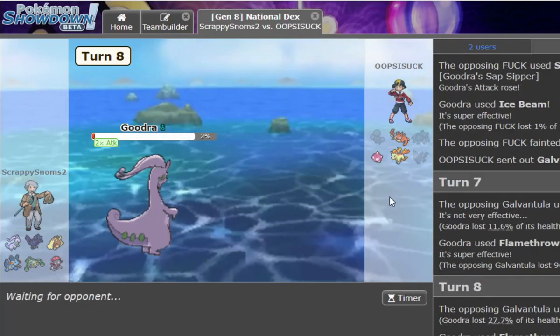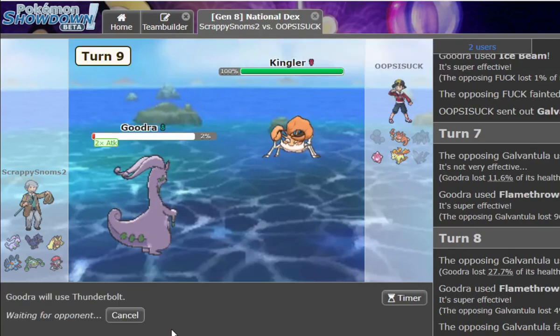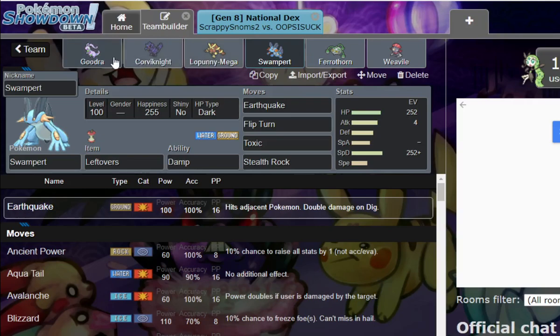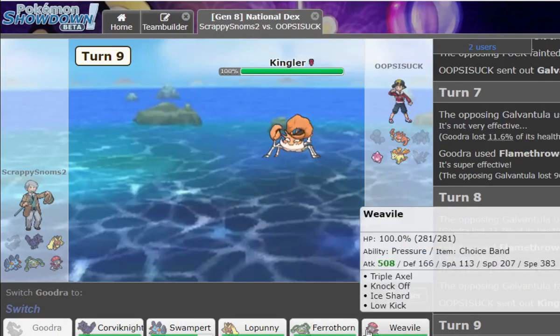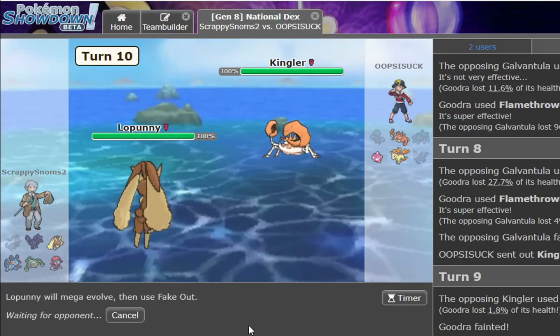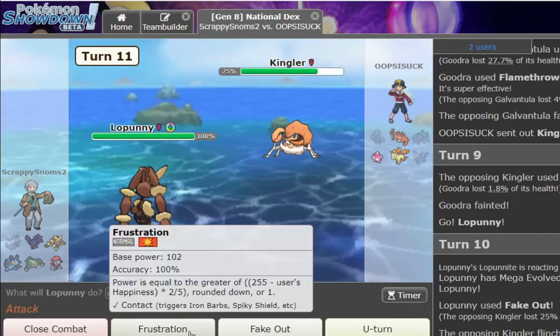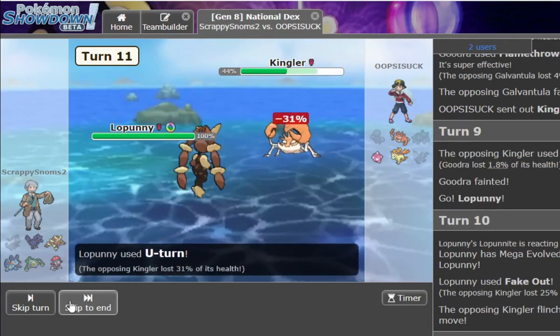The Expert Belt would have been really useful there. The special attack investment is to 2HKO Toxapex with Thunderbolt — that's why I'm not max special attack, I'm running 164. Gudra killed three mons. King of the low ladder has Brick Break, so I'll just switch out.